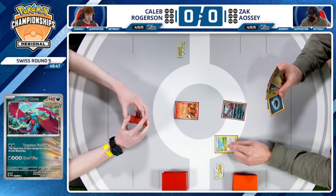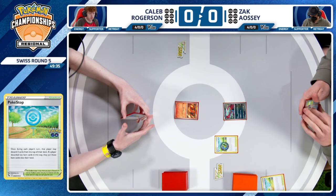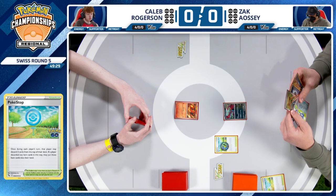It seems like Zac does have some play here with a Pokestop. This is a scary hand for a commentator as well — there's so many shiny things going on. Looks like there's a little play here, but to start things off, maybe some supporters for next turn. Two Pokegear off that Pokestop, discarding the other one — not that big of a deal.